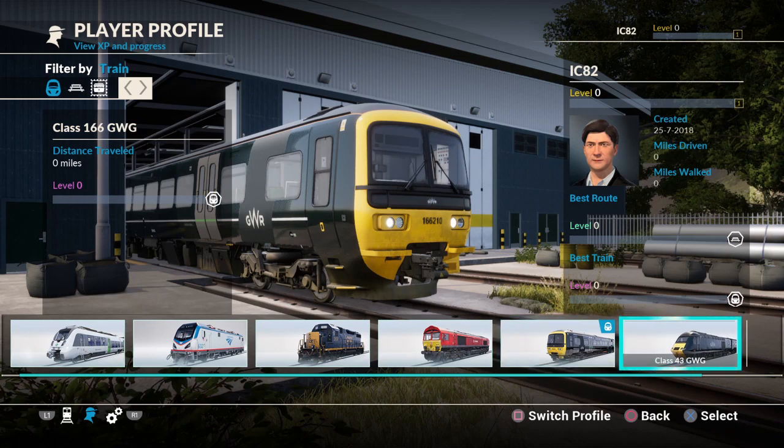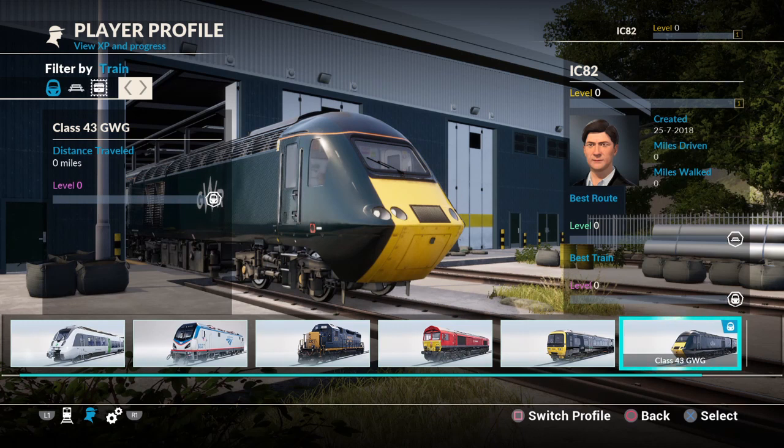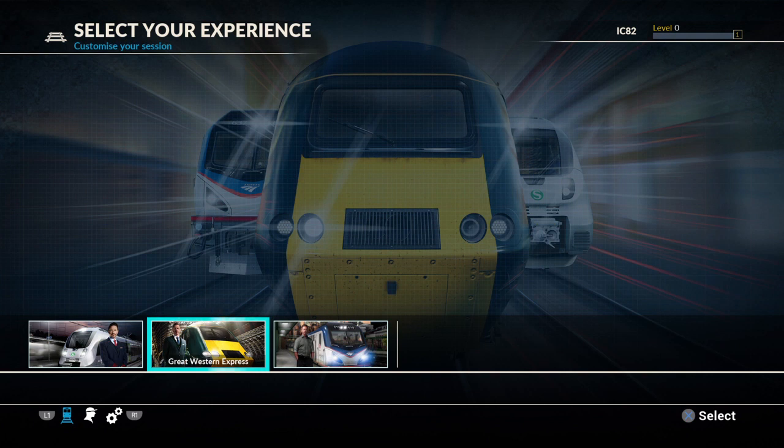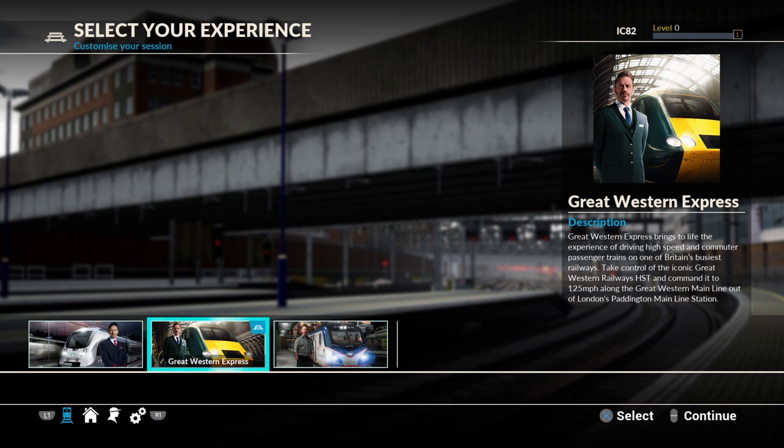And then finally we've got the classic, the iconic HST - the class 43. I really don't know if I'm good enough to drive one of those. To be quite honest I don't think I'm skilled enough to drive a pump truck really. But I'm going to give it a go anyway. So let's back out of that - select your experience, I'm going to pick the Great Western Express. Great Western Express brings to life the experience of driving high speed and commuter passenger trains in one of Britain's busiest railways.